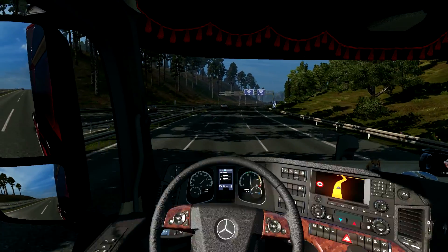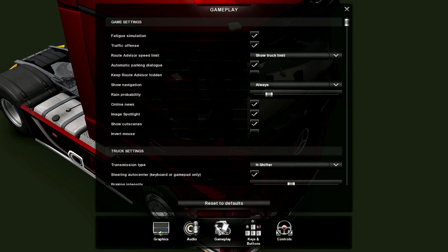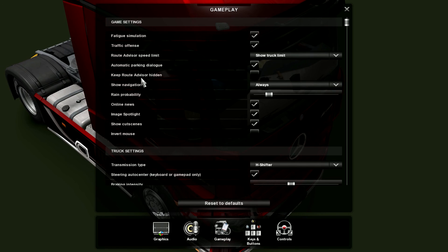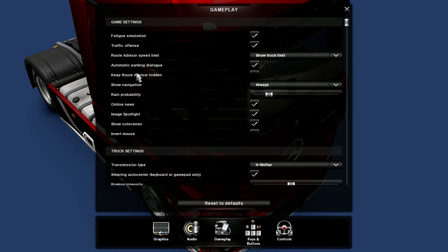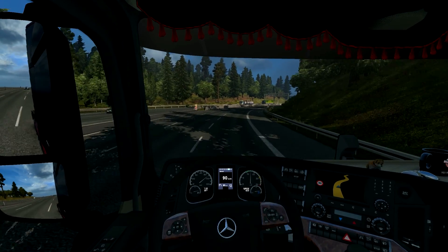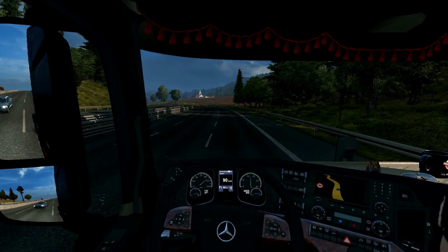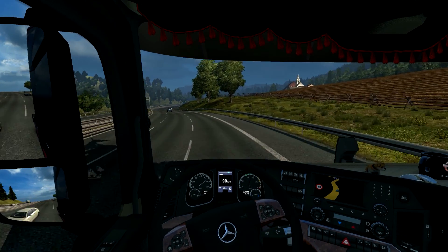When you go to gameplay settings, you have the traffic offense tick option and automatic parking dialog which you can enable or disable, as well as keep route advisor hidden. These are the main updates in this game - the smaller ones. The Steam Workshop is a great update, the rims I really really love, and the small ticks like route advisor and traffic offense are really great things to have.